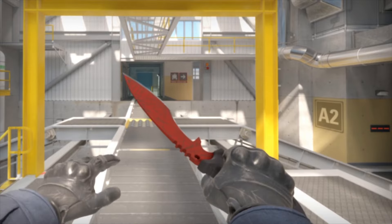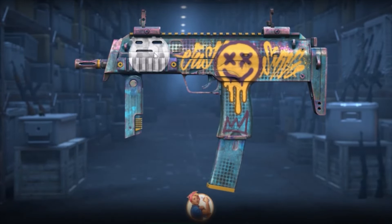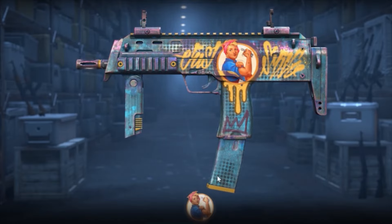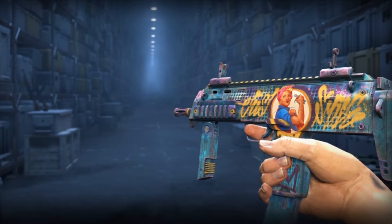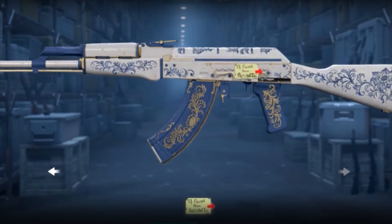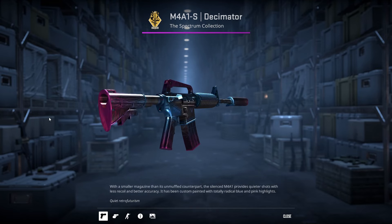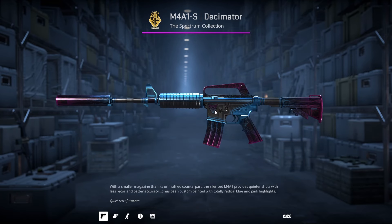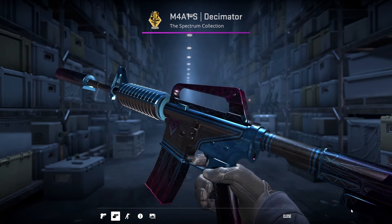Sticking to the topic of skins, the game also added new stickers and music kits. What's really groundbreaking is that now you can place those stickers anywhere you like — move them left and right, even spin them a full 360 degrees. It's just insane, I bet none of you saw this coming. And now you can stick 5 stickers on a weapon instead of the previous 4. Another cool feature is the ability to preview how a certain skin will look in-game without leaving the main menu. Now, if you snag a new skin, you can check it out right in your inventory.